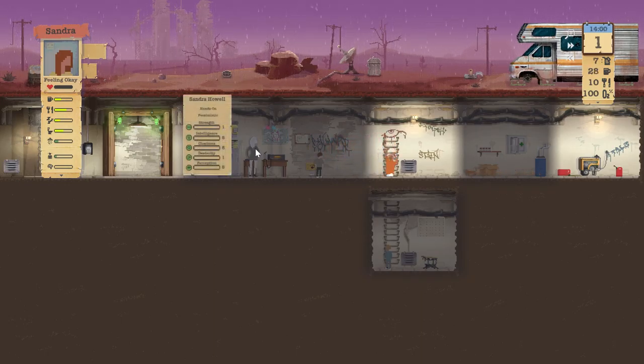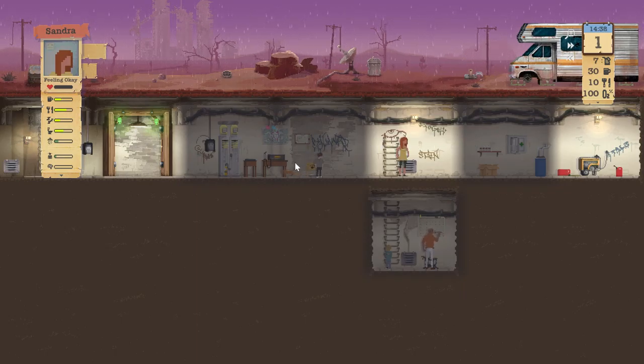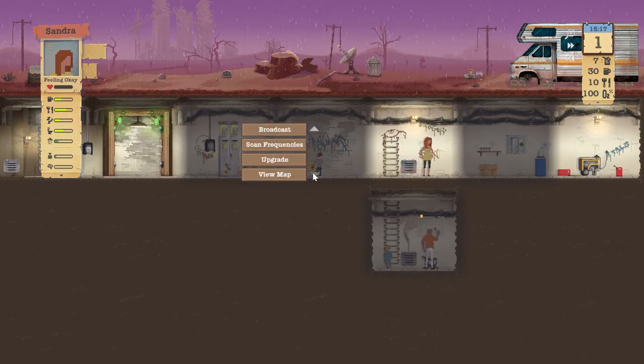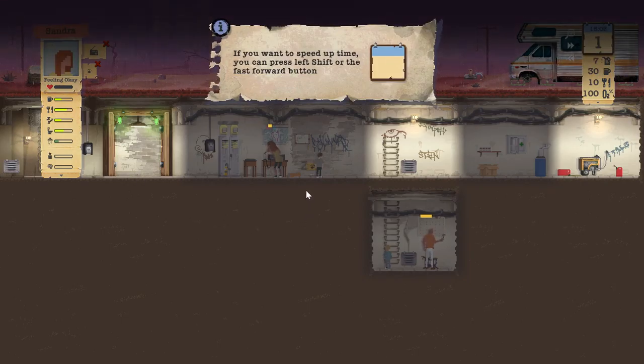Upgrade — you can increase your shelter's efficiency by upgrading your oxygen filter, generator, and water filter. The shelter's doors can be upgraded to help against shelter breaches. How are you feeling? Everyone's still kind of hungry. We have a part upgrade system. Scan frequencies. If you want to speed up time you can press left shift or the fast forward button. That would have been nice to know.